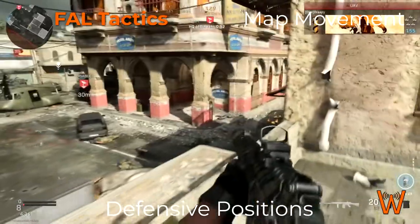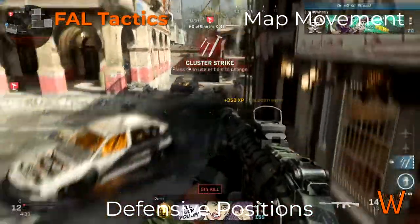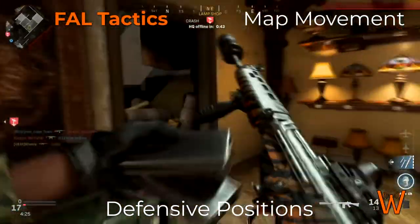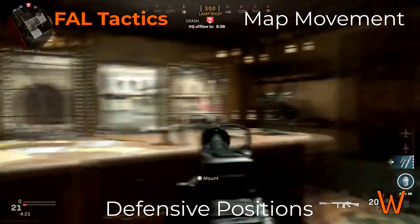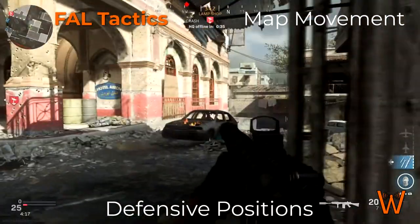Here I'm using the burst fire attachment, which helps a bit, but you'll notice I'm also making sure I'm in a defensive position where I'm not facing enemies head on. They're not moving towards me — I am defending an area and looking for engagements where I have an advantage because of cover, with enemies moving away from me.